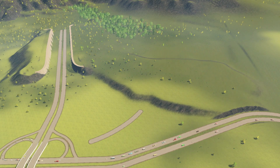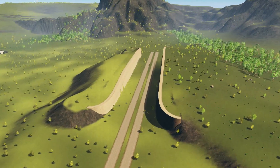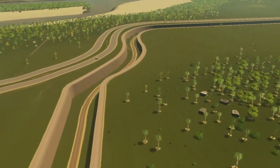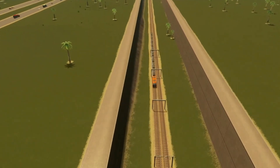Moving on to tip number two, you are going to learn how to build highway walls or train walls on land. These are made with quays that are designed to be in water but can look just perfect in your city when making highway walls through a plateau, a mountain, a hillside, or anything like that.